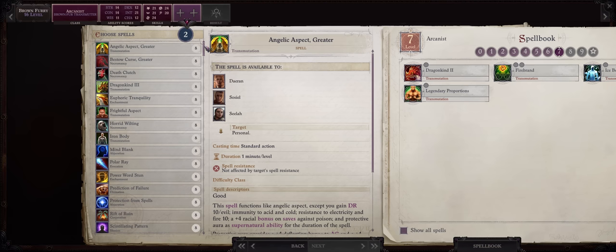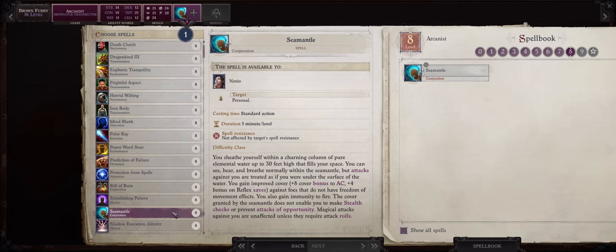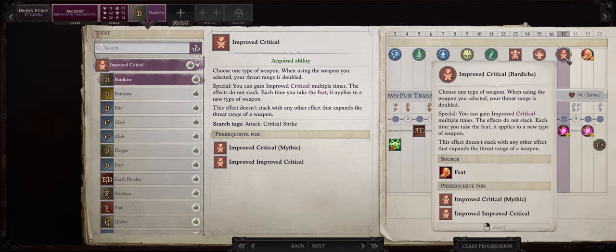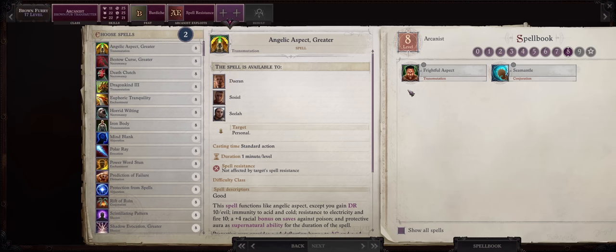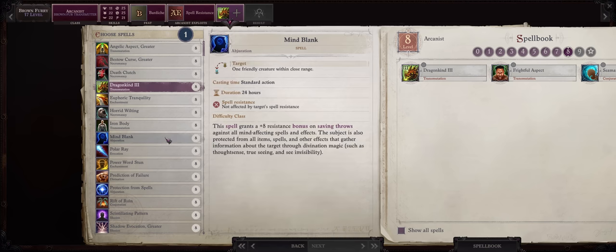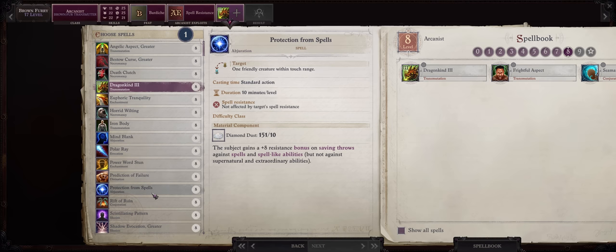For level 8 spells, Sea Mantle is a great self-buff — it is not Transmutation however, so you can't cast it on allies. And besides that, Frightful Aspect. For level 17, Improved Critical in Bardiche at last — as a low base attack bonus character we get this super late, unfortunately, without Loremaster. The other level 8 spells are kind of poor too, besides the ultimate dragon form. As far as Mind Blank, we are getting the communal version at the next level, and you can also go with Protection from Spells if you want.